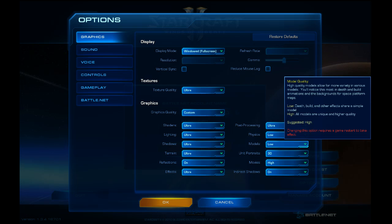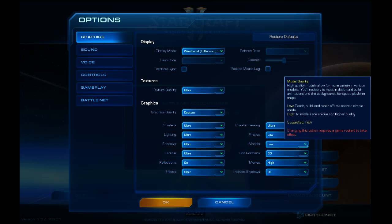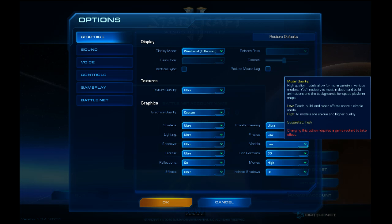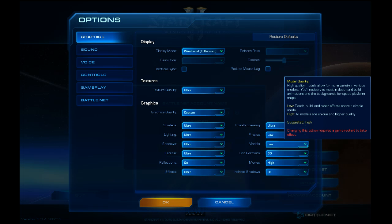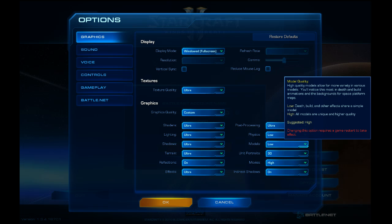If you actually take the time to play around with these settings, you can get away with putting everything on ultra and extreme without experiencing any sort of lag or sudden frame rate drops. I found that the single most important variable determining your frame rate from start to finish is the Models setting. At the beginning of a game you'll get well over 200 frames per second, but by the end you'll drop to 40 frames per second, especially in 4v4s and maps with tons of units.